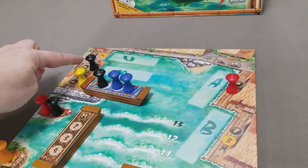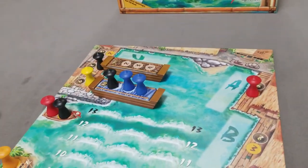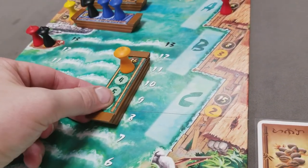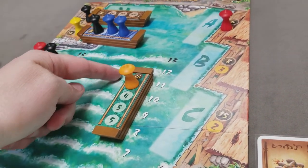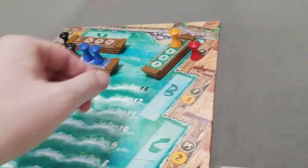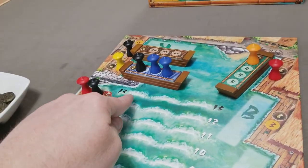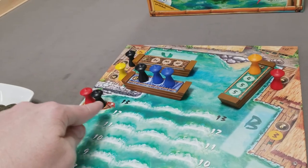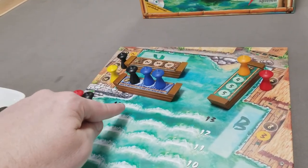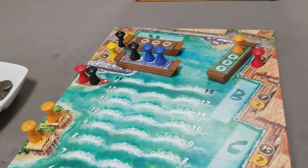Since that player wants their payout for two boats making it in safely, they send the plundered boat to port. The final boat advances two but is at 12 or below, so it goes into the shipyard for repairs. One important note: if a boat after the third roll makes it to 13 and there are no pirates, it can safely go into port — only if it's 13 and there are pirates does it get plundered.